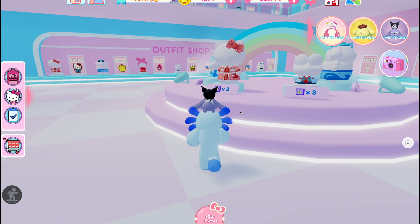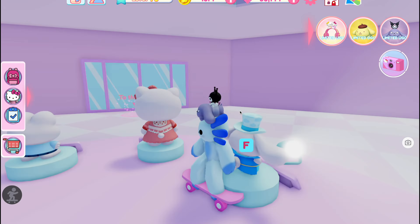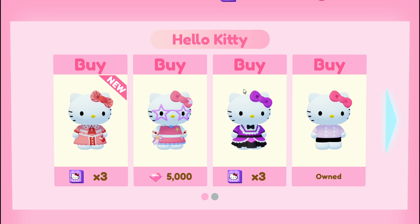Alright, so we've landed now in the outfit shop. Pretty much they put four of the newer outfits or whatever outfits they want to promote in the central display. But if you're looking for any character, just come over, interact with the character that you're looking for, and you can see both what items are new and what different outfits there are.